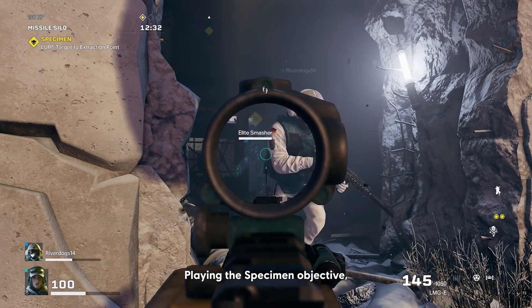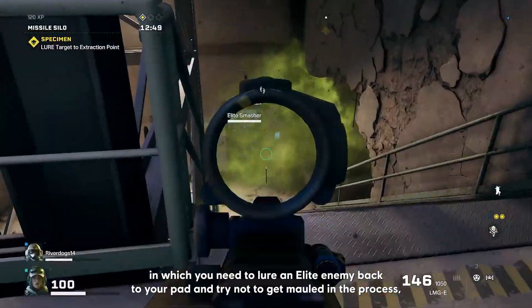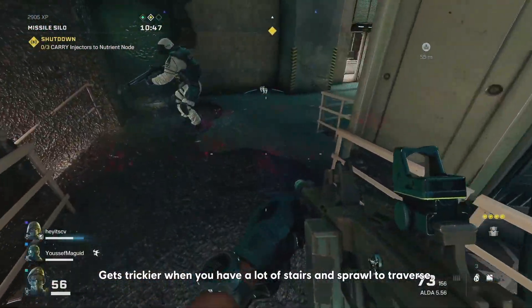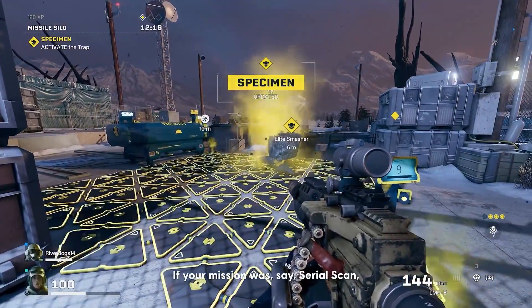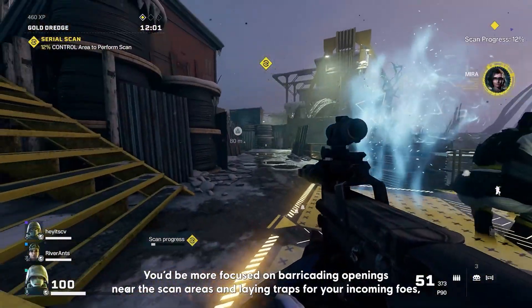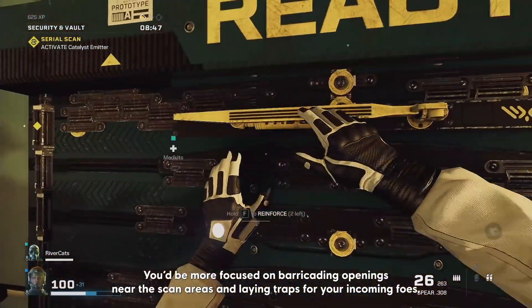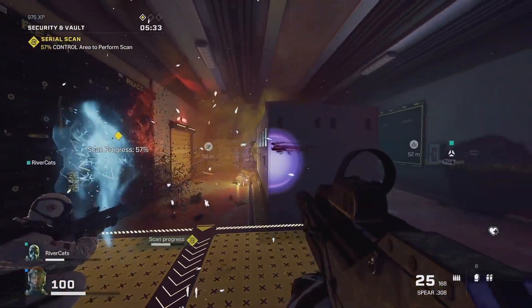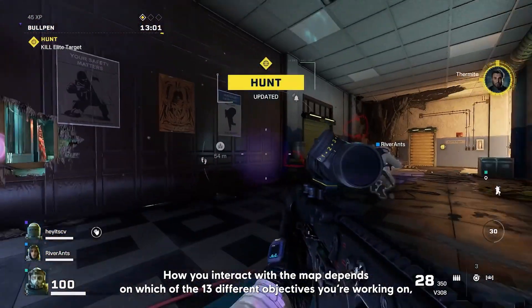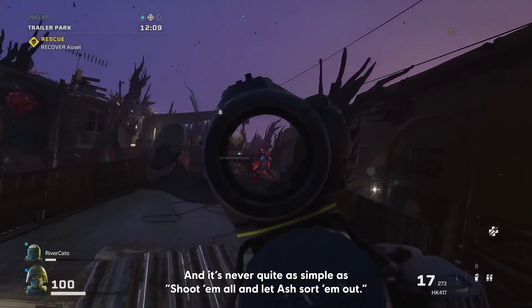Playing the Specimen objective — in which you need to lure an elite enemy back to your pad and try not to get mauled in the process — gets trickier when you have a lot of stairs and sprawl to traverse. If your mission was, say, Serial Scan, you'd be more focused on barricading openings near the scan areas and laying traps for incoming foes, so the stairs wouldn't be as much of a factor. How you interact with the map depends on which of the 13 different objectives you're working on, and it's never quite as simple as shoot them all and let Ash sort them out.